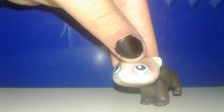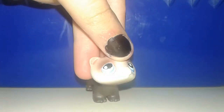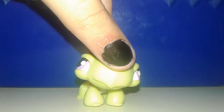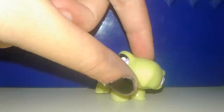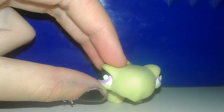Then we have this basset hound who is in great condition. Then we have this ferret or weasel who does not have a tail — I'll either take another ferret or I'll just put him in as an extra. Then we have this green turtle that has very beautiful eyes — I like the eyes the most.